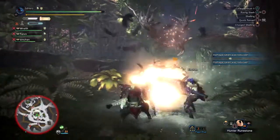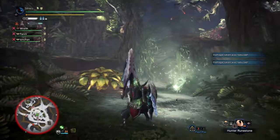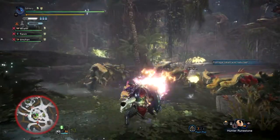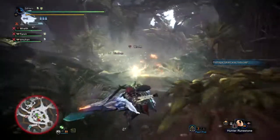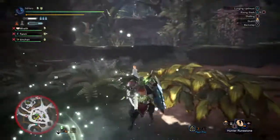Number 3: use the Witcher's Igni stone to stagger Leshen or get rid of his tree roots. Just as in the last fight, this variant is also weak to Igni; however, it will take around 2-3 Igni shots to disable his bird swarm or aura and stagger him, so make sure all your hits are on point.